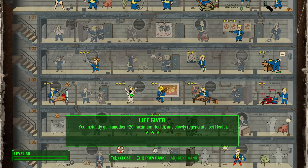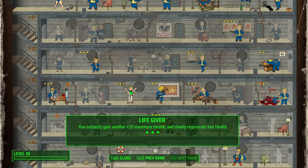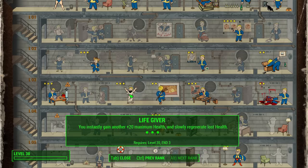Moving on, Lifegiver is also a big part because this build is a little tough to play — focusing on shotguns and a pistol sidearm, combat can be difficult. Lifegiver gives you instant +20 health with each rank, and then you regenerate health slowly with rank 3, which is very helpful especially on harder difficulties.